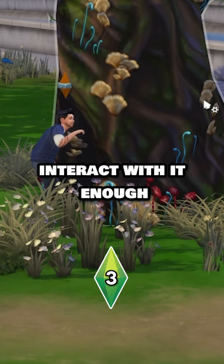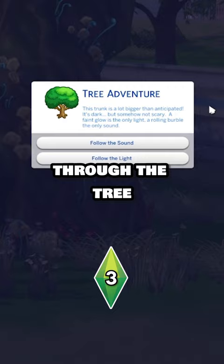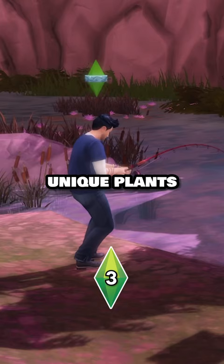Interact with it enough and you'll get the option to explore the tunnel hidden inside. If you skillfully navigate your way through the tree, you'll unlock the ability to travel to the glade where you can pick unique plants and even catch the rare tree fish.